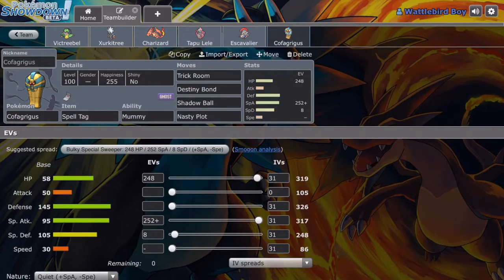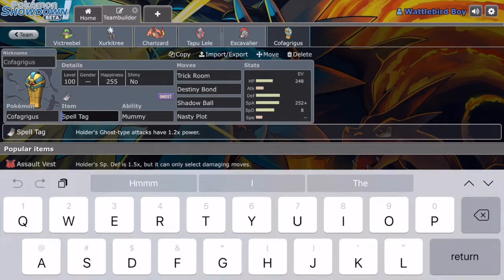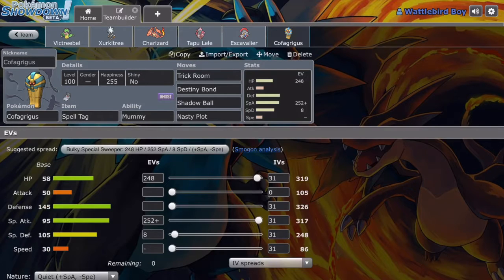We have Cofagrigus here. Cofagrigus with Spell Tag, which increases Ghost moves by 1.2 times, which comes in handy. Trick Room — because Cofagrigus is one of the best Trick Room users in the game, in Smogon. Trick Room, Destiny Bond, Shadow Ball for Ghost STAB, and Nasty Plot just to boost Special Attack. He's not really bulky, and at the same time he doesn't need to be fast — because of course, Trick Room is up.